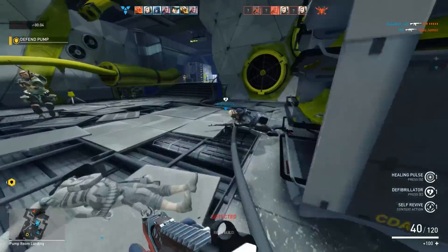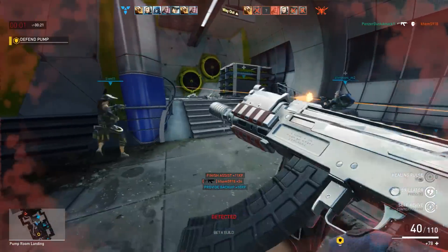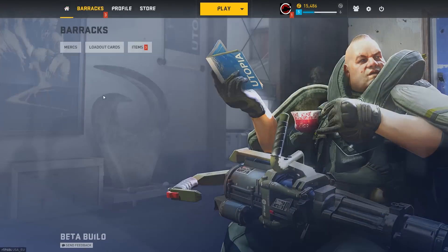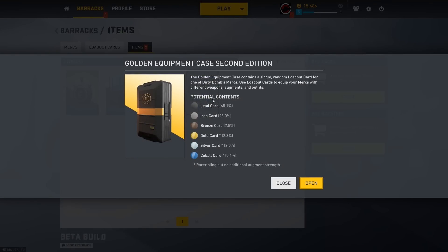Do I want to go for the revive? Yes I do. And we won! That's about a thousand currency per match, which is not bad. We got another equipment case — so case openings. You do get to see the percentage chance of everything. Earlier we got a bronze, which is actually close to the middle, and cobalt is the highest. The top in terms of actual loadout power is actually bronze, because beyond that it's all cosmetics. Getting a bronze card is actually what you're looking for — bronze has three perks, and that's the maximum. There is actually no difference in power between bronze, gold, silver, and cobalt — it is really just cosmetic.